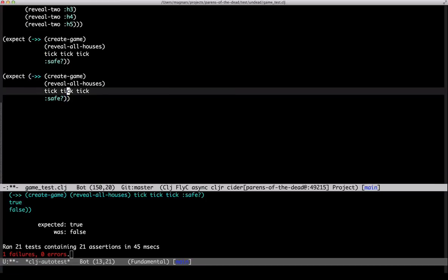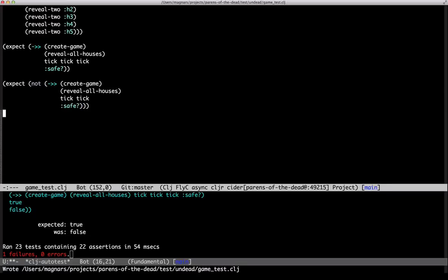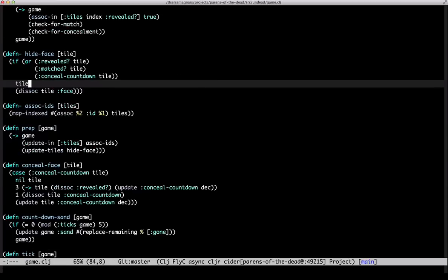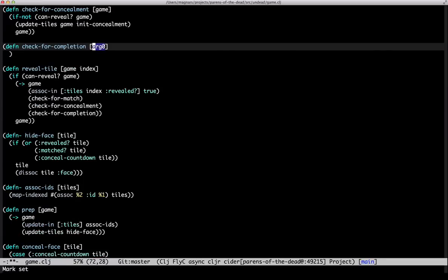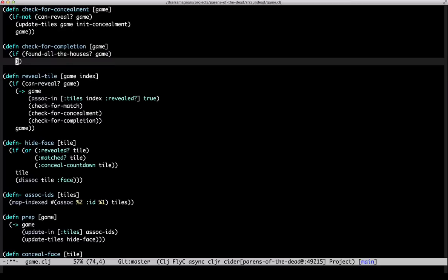Let's try. Now we have to open the game. After just two ticks, we haven't closed the game quite yet. That one doesn't fail of course, but it'll keep us in line when implementing. Let's check for completion — if you found all the houses.